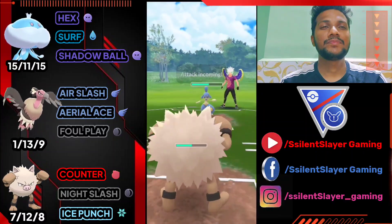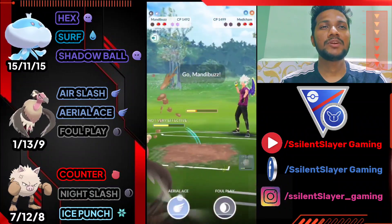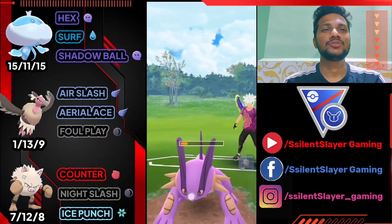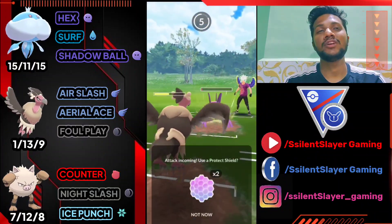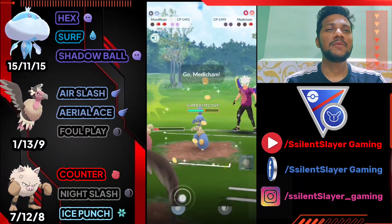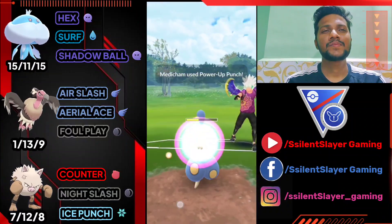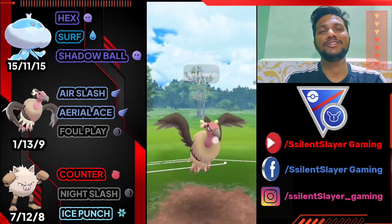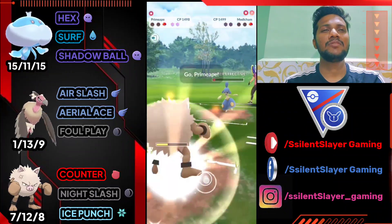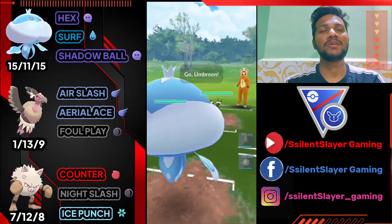Ice Punch and then immediately switch to Mandibuzz because I'm not using my shield. Power-Up Punch hits — let's bring out Mandibuzz. He saw my Mandibuzz but already went for Aerial Ace on Swampert. Swampert gets Hydro Cannon — not going to shield. Not using any shield in front of Swampert. It's a Power Punch and we survived! Go for Aerial Ace to knock out Swampert. We win the whole match while playing a no-shield challenge. GG!